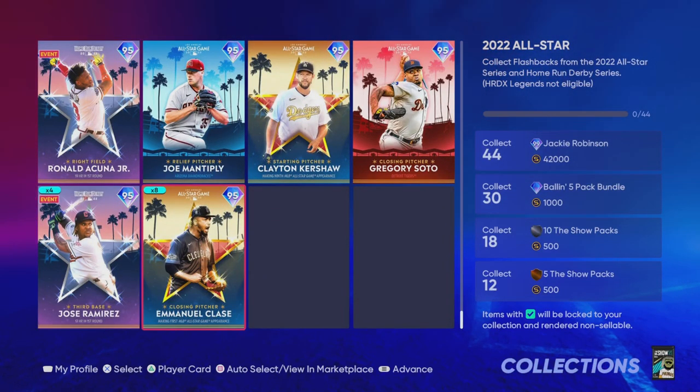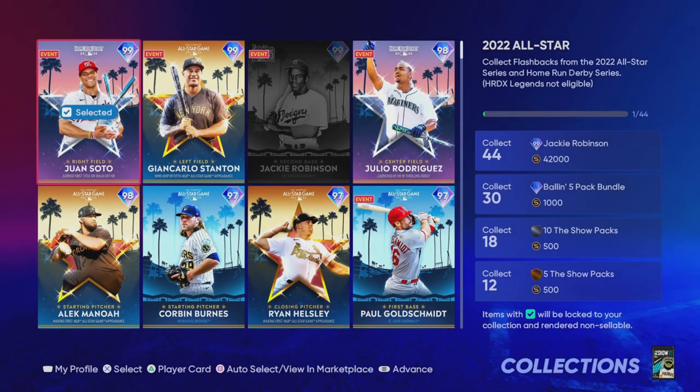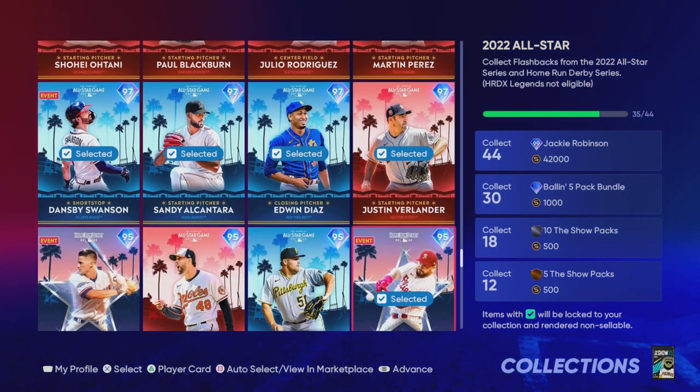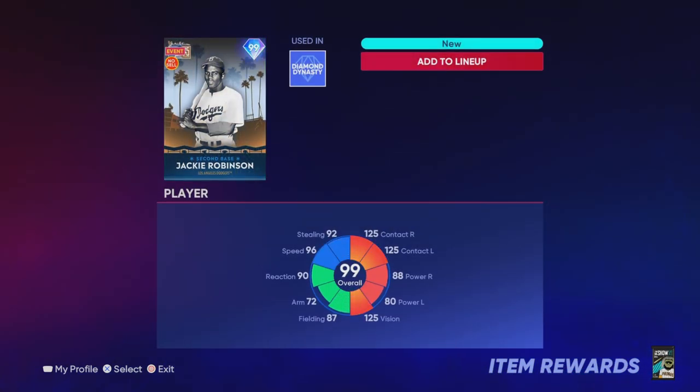I'm going to take you through the binder. I could hit the square button and auto-select all these players, but I wanted to show you that we have the Miguel Cabrera, which is the 46th card — though you don't necessarily need him right now. You have to collect all but one player at the current moment, and there could be more cards released later, like flashback home run derby players. This next event on the 26th is going to affect the market once again. But that is how I got Jackie Robinson with 800,000 to 900,000 stubs remaining, and I plan on making another million stubs pretty soon.